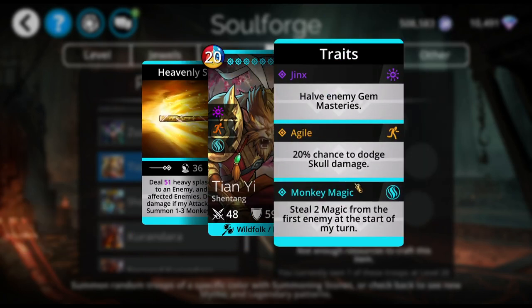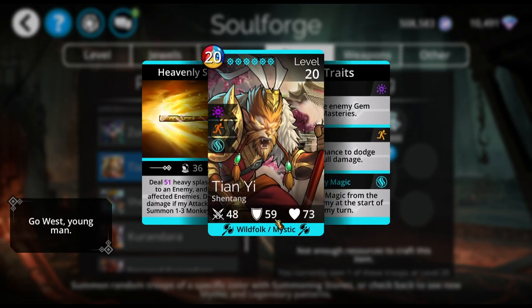He has a 20% chance to dodge skull damage, and he steals two magic from the first enemy at the start of every turn. He has gem enemy gem masteries. This is a mythic that I pulled just randomly — I think he's a lot of fun. I do have a video out with the team that I used, and I'll try to do a mythic spotlight on Tianyi this week with maybe some other teams as well. I will put a link to the Tianyi team in the description box below so you can check that out.